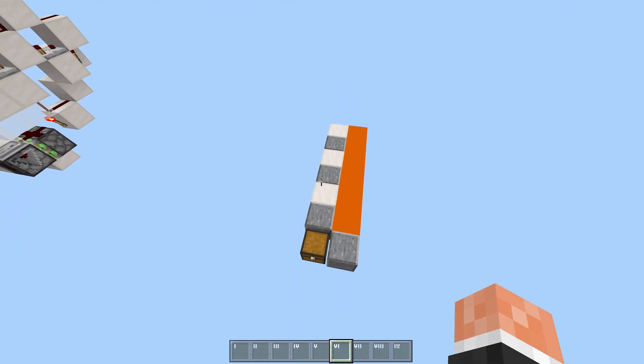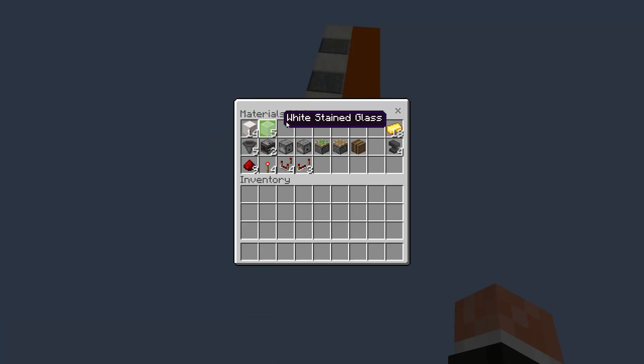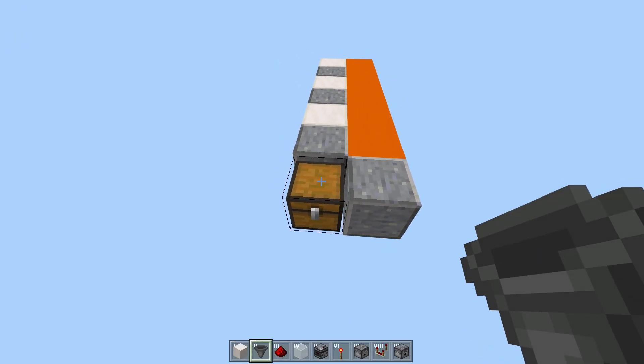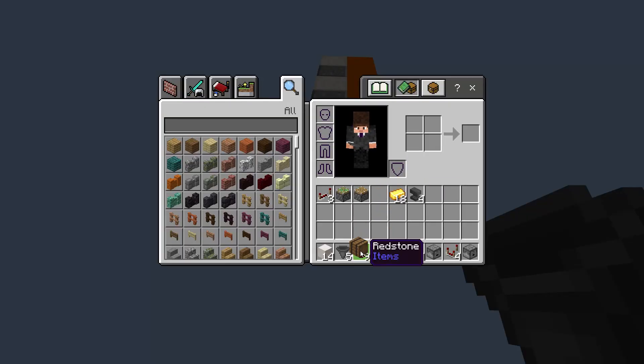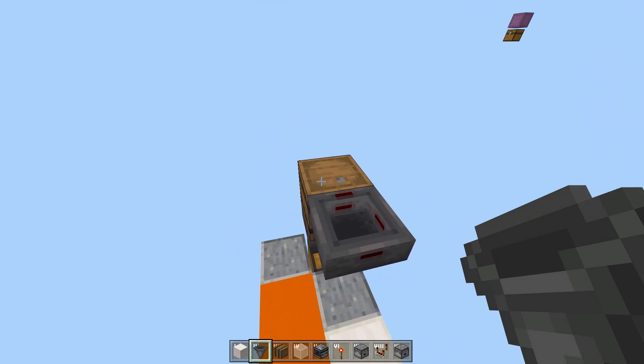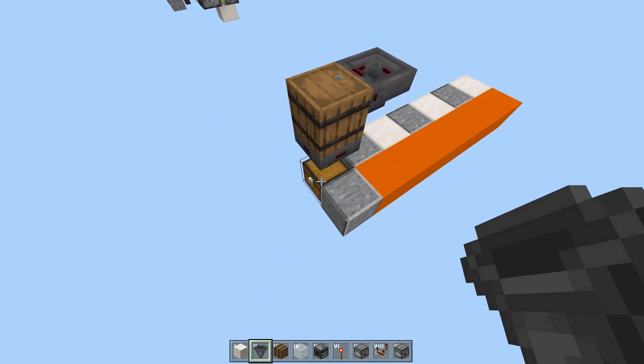Tutorial time. To build this, you're going to need a two-wide space for each tile, as well as a seven-block-long space, and a bit of vertical room. In this chest are all the materials that you need. This is the filter — you need four blocker items, one for each slot in the hopper, and 18 of the item that you want to filter, with gold as a placeholder. Start with your output chest or shulker box loader, then place a hopper going into that, with a barrel on top, then a hopper going into the back of the barrel — that's your output done.